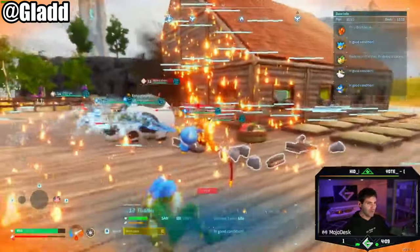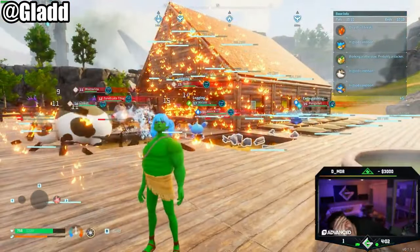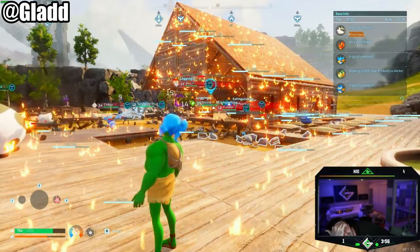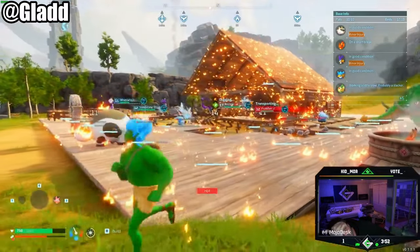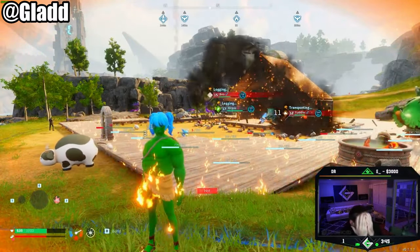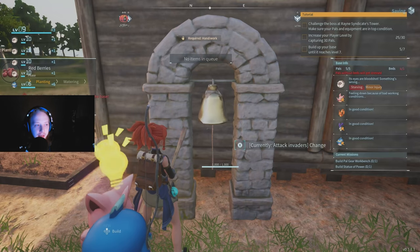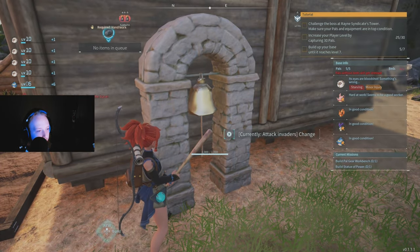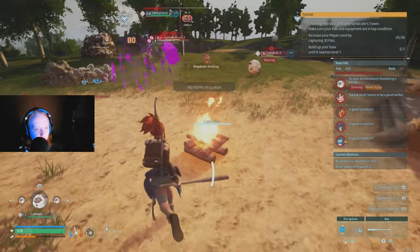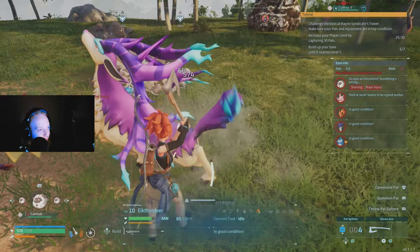A raid actually hits right now — the house catches fire. Your pals will help you fight. It says 'attack invaders' and you can also ring the alarm bell so your pals assist you. We have four pals in good condition helping defend the base.